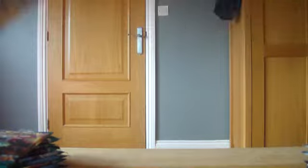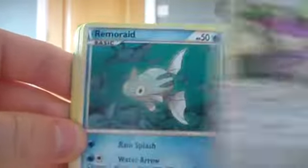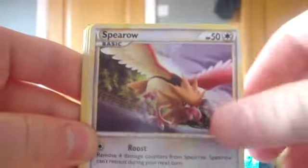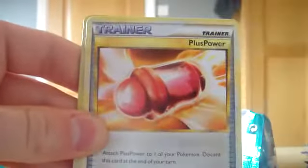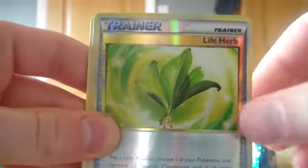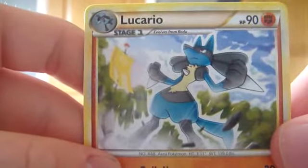Alright, so we'll get this open. In the first pack of the Heartgold Unleashed set we have a Lifehurtar, a Pop, a Reverade, Spearow, Lifehurtar, Ninnon, Wartortle, a Plus Power Trainer card, a Lifehub Trainer card, and the rare is a Lucario. That's a pretty sweet rare to start off with — very nice artwork on that Lucario. So that's pretty sweet.